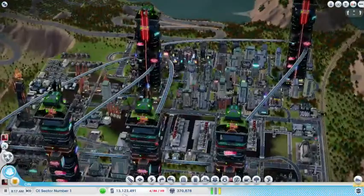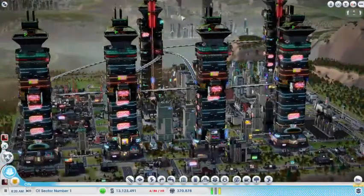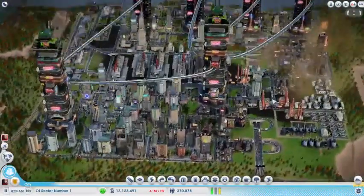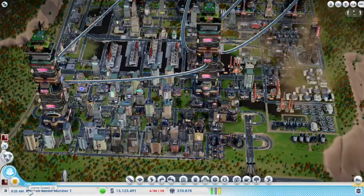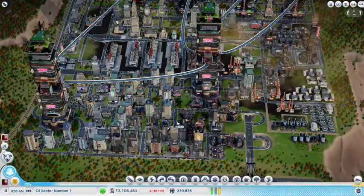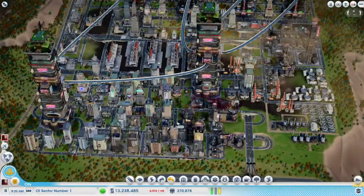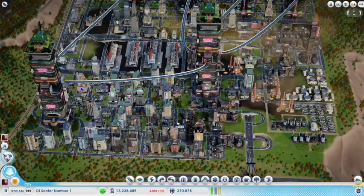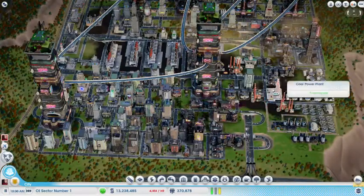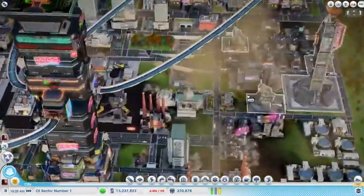We've also taken some money from the other city - just took about $10 million from Cliffside. I did that off-camera because I didn't want to sit here for five or ten minutes waiting for everything to load. It takes a while to flip back and forth between cities, and I like to give it a couple minutes in each city to make sure the transfer sends correctly. It's still $10 million - it's got another $20 or $30 million left, and I haven't even been running that city.